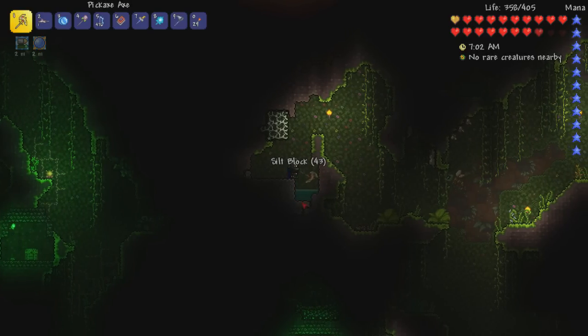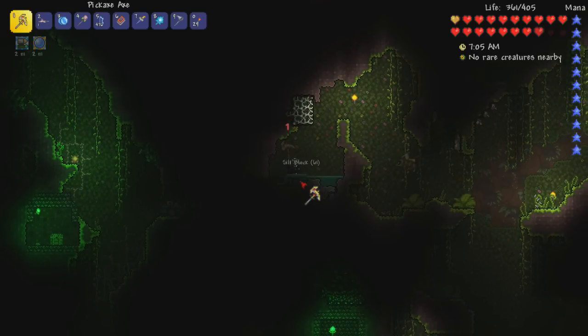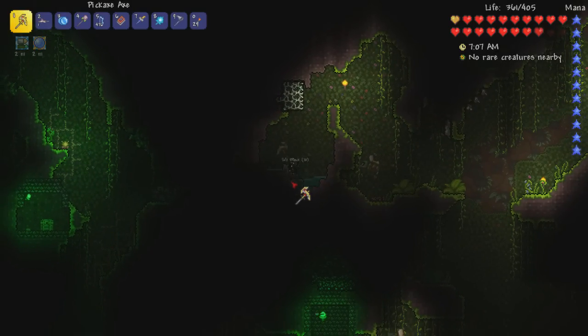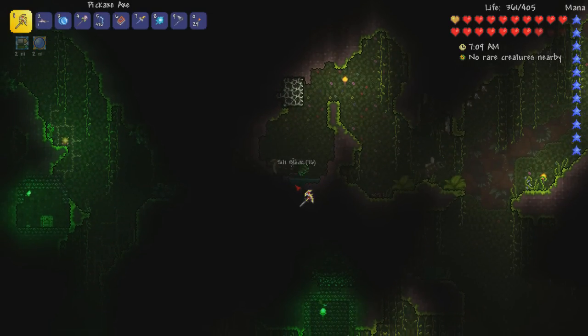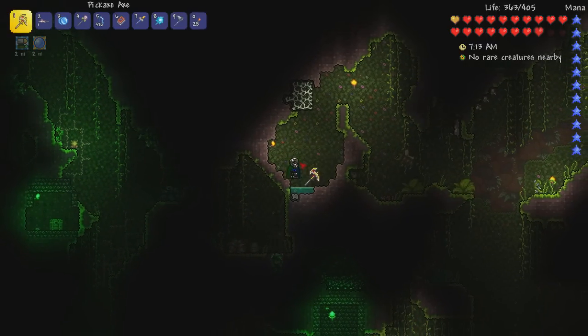I guess I'm mining silt right now. You know what we can do — we'll go back to the house to get the spelunker potions and we'll just run a bunch of silt through the Extractinator, because we could actually get some cool items and ore out of that. Chances are we won't, but you've gotta take a risk occasionally to get a win.